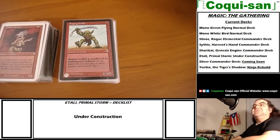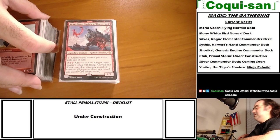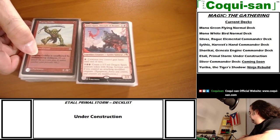Then there's Raging Goblin - this is the Portal version, he just has haste, that's it. Just flexing when I go to the Commander group.